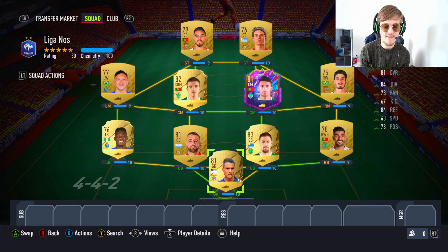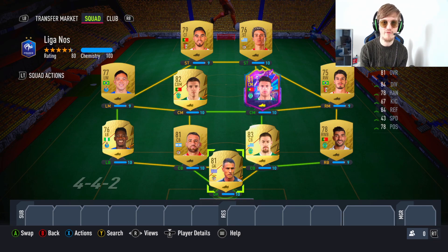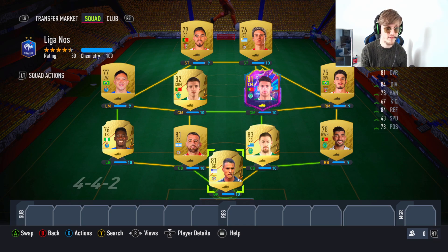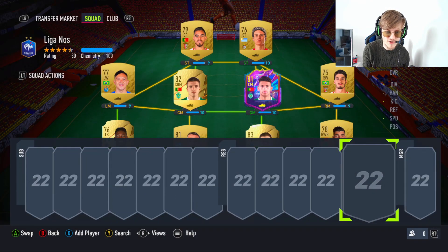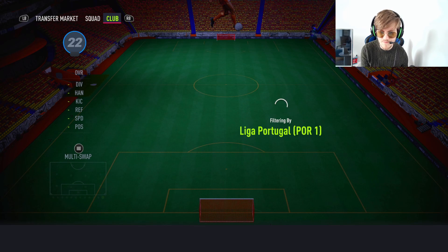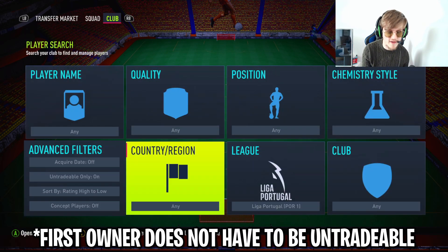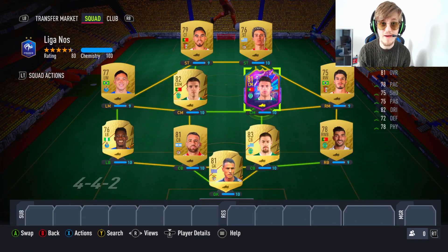That's your second team — the Liga NOS / Liga Portugal squad. You need 11 First Owner players from the Portuguese league. Most people have that, believe it or not. I found out I don't, because I used all mine on player picks. As long as it says First Owner, when you search Liga Portugal make sure to turn on the untradable filter so you only see untradable First Owner players.